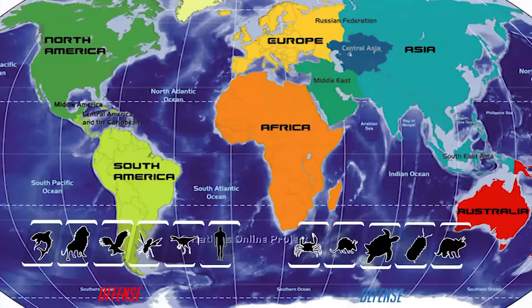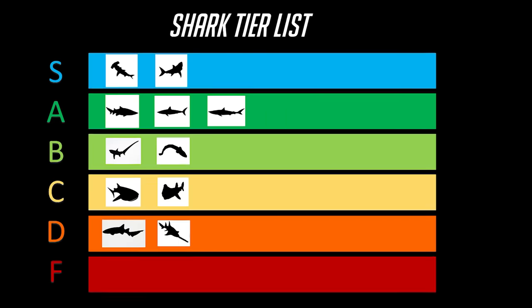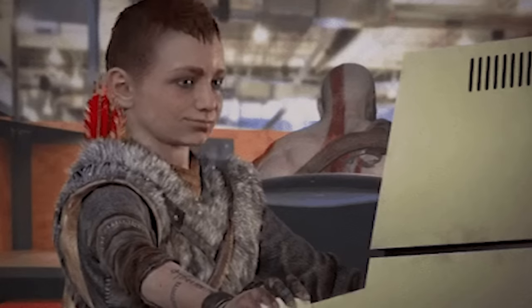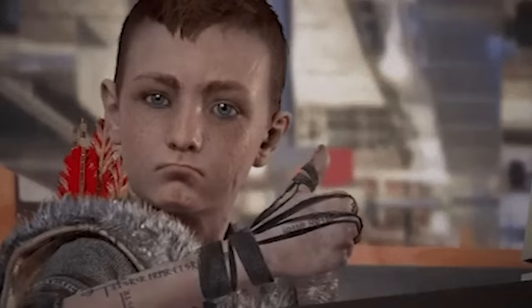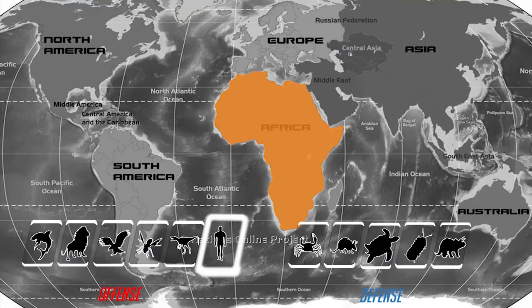Are you having trouble choosing your character for your next playthrough of Outside? I don't blame you, considering there's literally millions upon millions to choose from. So in this video, instead of showcasing a specific class and all of its permutations like I usually do, I'm going to talk about the different play styles available in the game. That way you can gauge your interest and see which style seems like the most fun to you, and use that to make a decision about which character to main.